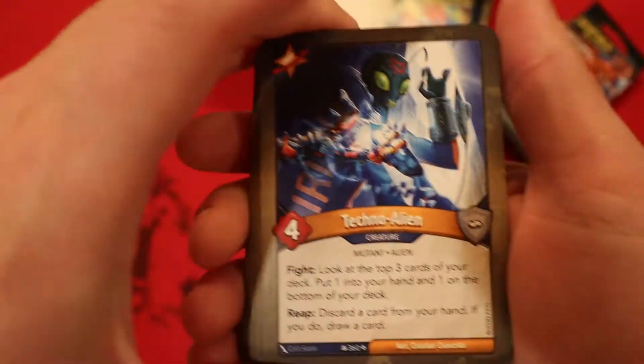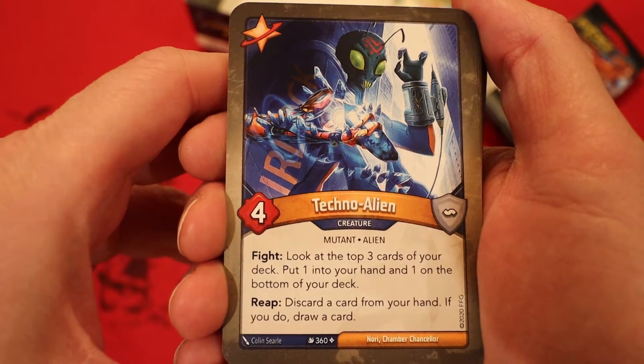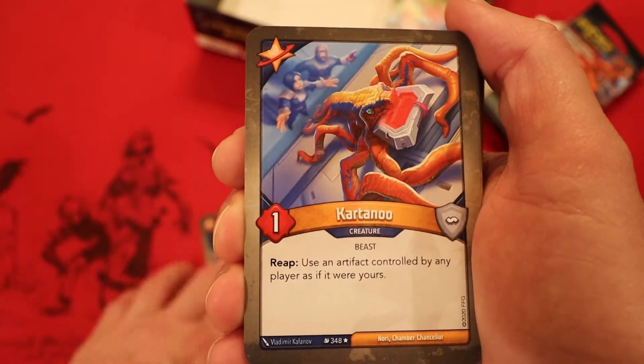We're starting off with Star Alliance. It's TechnoAlien, four power — fight: look at the top three cards of your deck, put one into your hand and one at the bottom of your deck. Reap: discard a card from your hand; if you do, draw a card. Great effect — whether you're fighting or reaping, you're going to be doing some card cycling.